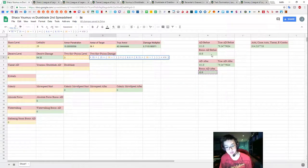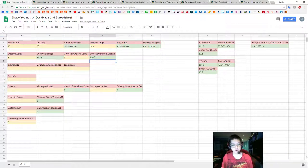You'll notice I'm using 'bonus AD before' instead of 'bonus AD after' for this calculation. I'll explain that a little more when we get to Celerity.